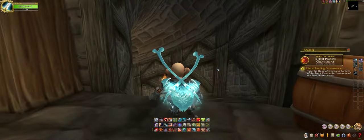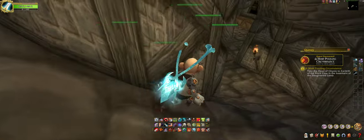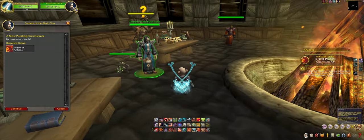It turns out the way to complete this quest is you go down to this basement area here. I think yeah, it's this one — you turn into this dude right here, he's out of the Black Claw.